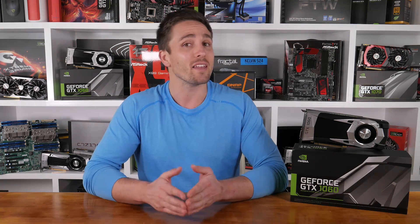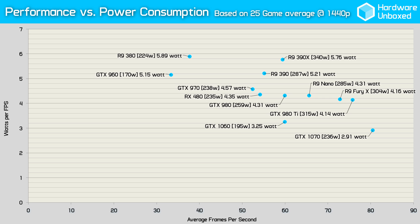Here's a quick look at the performance versus power consumption data using a scatter plot graph. The further a data plot is to the right on the x-axis, the faster the frame rate, while the higher the figure on the y-axis, the greater the power consumption. So ideally, a GPU wants to be as low and as far right on this graph as possible.